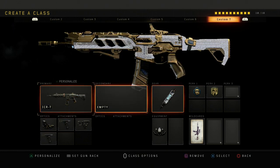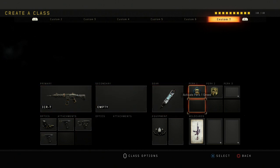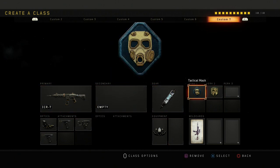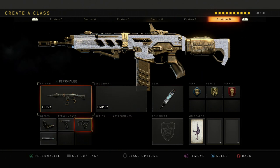I got the ICR right here — still one of the best ARs for long range, no recoil with double grip. Reflex, double grip, quick draw, and a trophy system. This is a respawn ICR class — pretty good class.